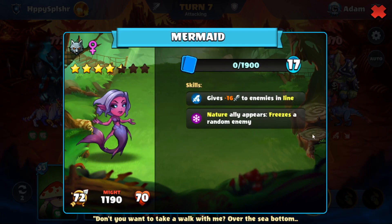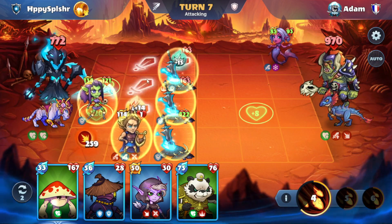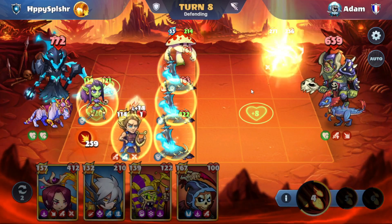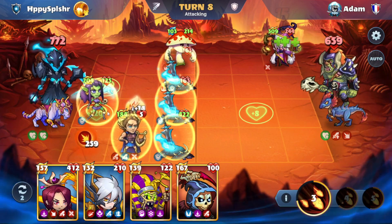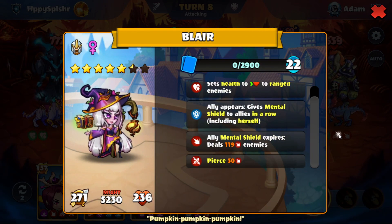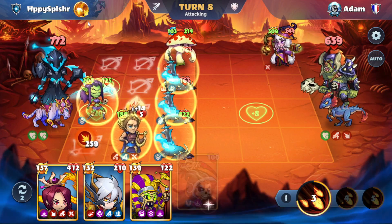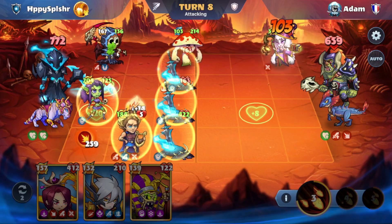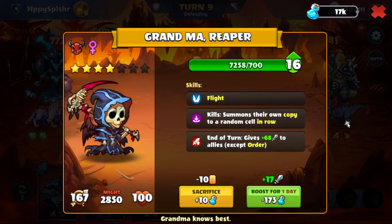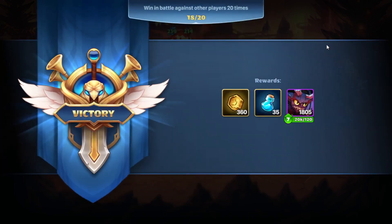This Mermaid here will freeze one of our heroes. We'll summon this hero with the high health, and then the Soul Binders will fill this out. We're getting some attack boosts every time a Mental Shield is broken on our side. We have Blair here setting our Range Shield heroes to five. We might actually have Lethal now. We're going to go with the Grandma on A1 — we have some extra copies once the Grandma destroys something. And they gave up. That was Adam.